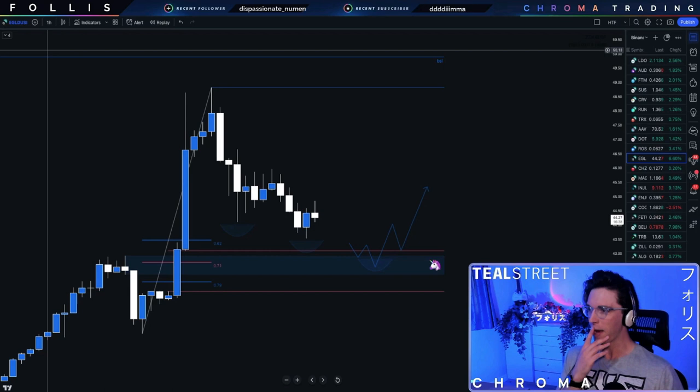Actually, I'm wrong — this isn't manic. We did manic already. This is Eagled. But the point still stands. It's Eagled, it's an alt, it's a chick line. Exactly.